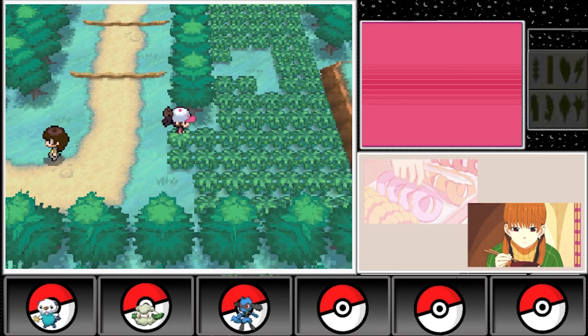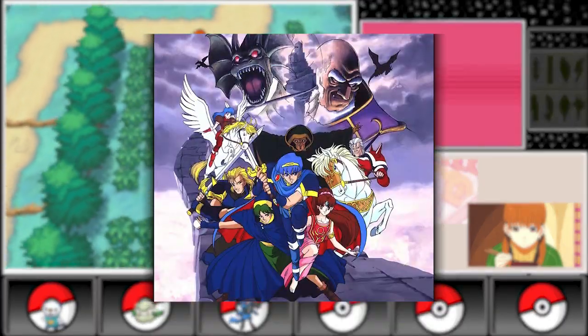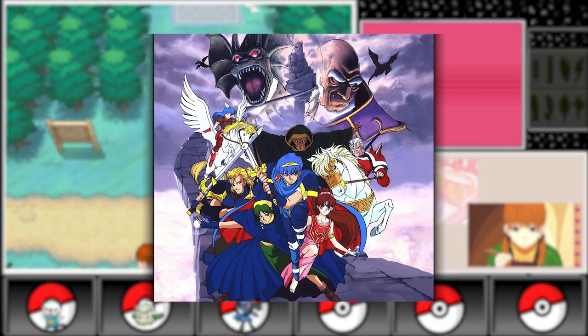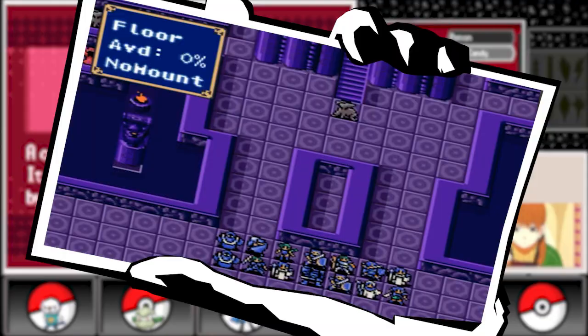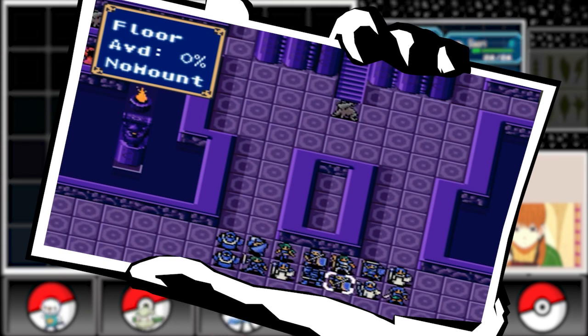Moving on to 1994, we have Fire Emblem: Mystery of the Emblem, a game that not only continued Marth's story, but also introduced the first incarnation of the series' iconic weapon triangle system. This system added a layer of strategic depth to the combat, as players had to consider the strengths and weaknesses of each weapon type when planning their moves.